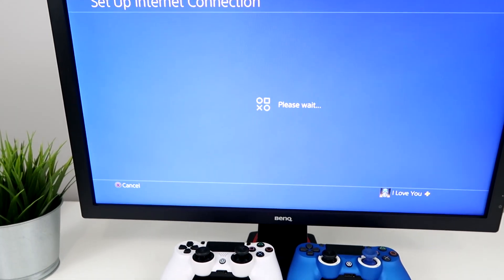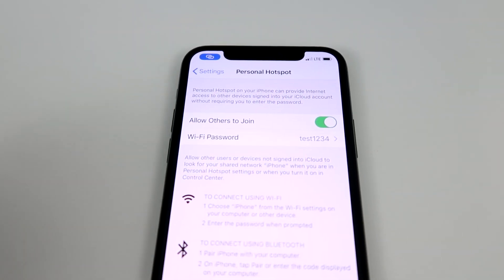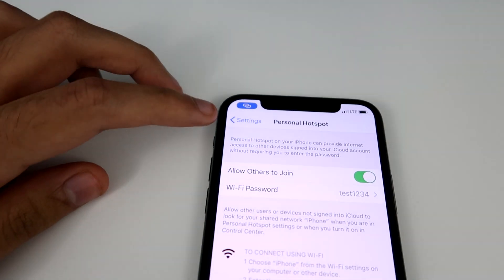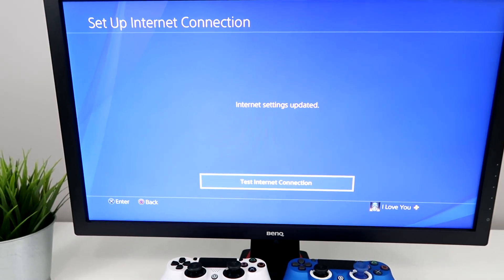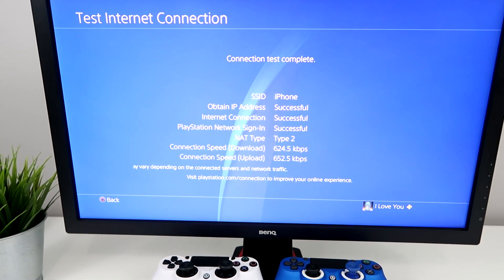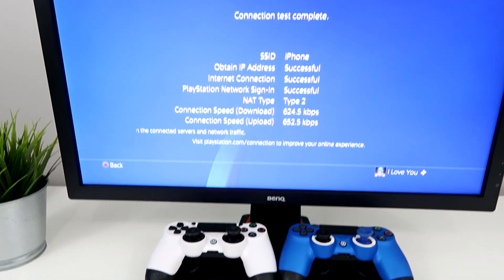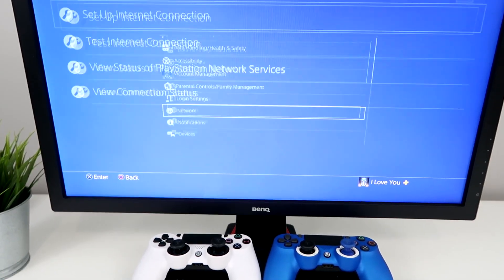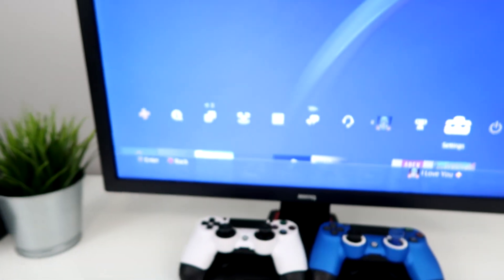There it is — there's my iPhone hotspot. Just connect to it and make sure you use the same password. I can see my password right there, and it also shows up blue at the top, which means my PS4 is connected. Let me just test the connection. I didn't have to put my password in because I've already connected before, so now everything is connected.